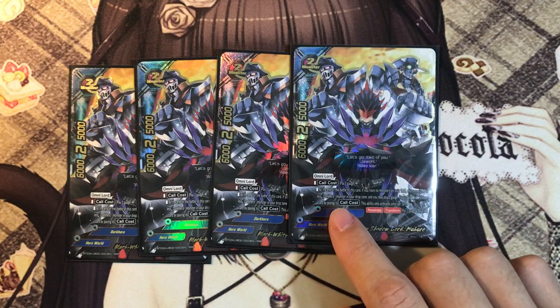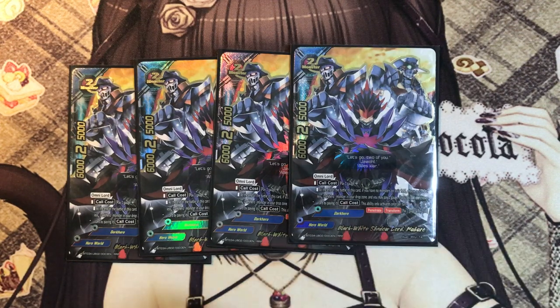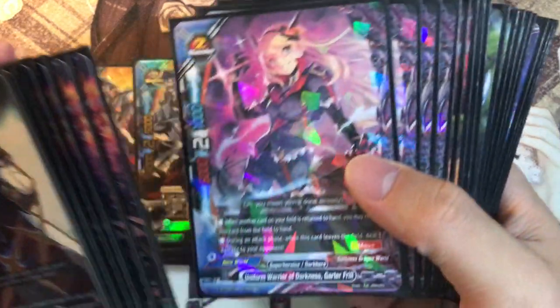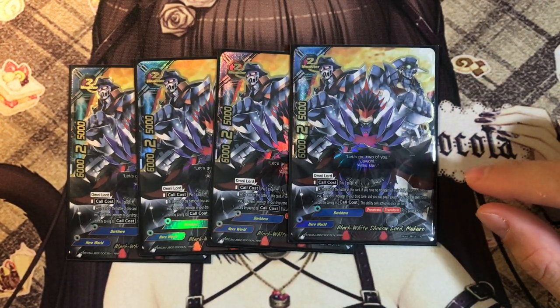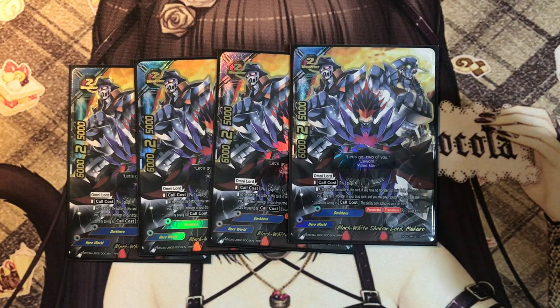His main ability is at the end of the battle of this card - if you have no monsters on the field, which is pretty much guaranteed because at the end of each card battle for Dark Heroes, most of them actually go back to your hand. So it's very easy to pull this effect off. Choose a size 2 or less Dark Hero from your drop zone and pay 1 gauge. If you do, call them to your field by paying its core cost, and you can activate its ability once per turn.